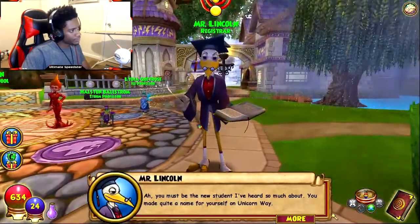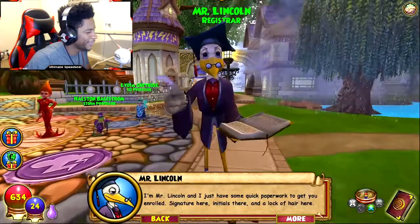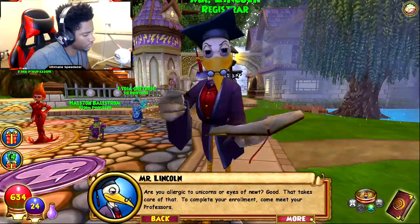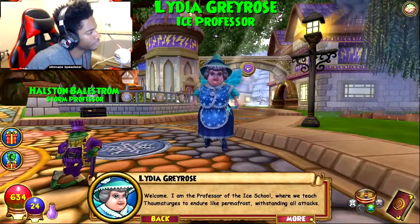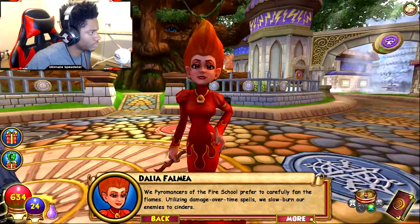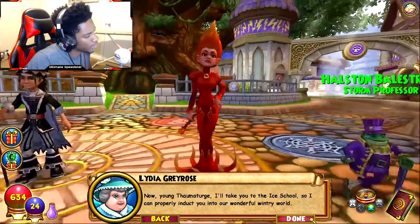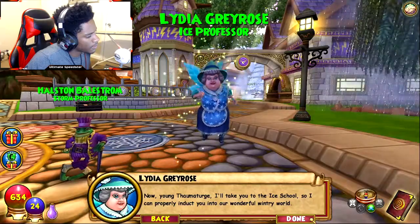You must be the new student I've heard so much about — you made quite a name for yourself on Unicorn Way. I'm Mr. Lincoln, and I just have some quick paperwork to get you enrolled. Signature here, initials there, and a lock of hair here. Are you allergic to unicorns or eyes of newt? Good. Welcome — I am the professor of the ice school, where we teach thaumaturges to endure like permafrost, withstanding all attacks. We pyromancers of the fire school prefer to carefully fan the flames, utilizing damage over time spells to slow burn our enemies to cinders. Young thaumaturge, I'll take you to the ice school to properly induct you into our wonderful wintry world.